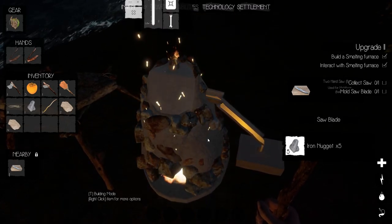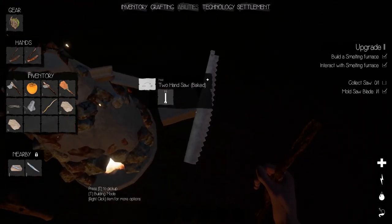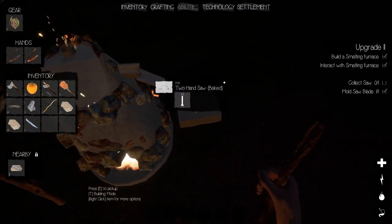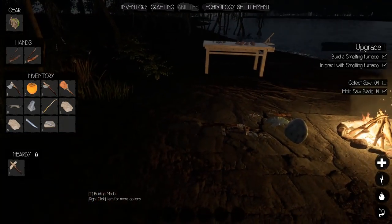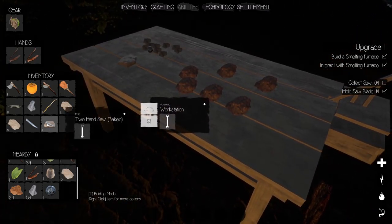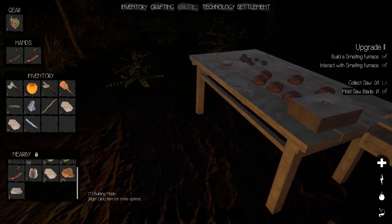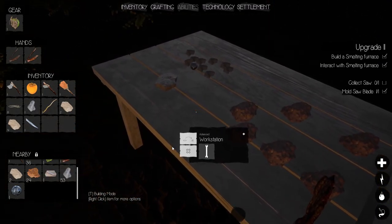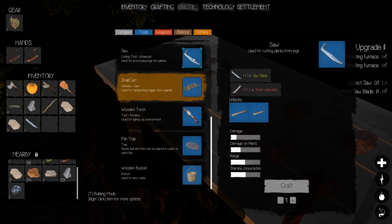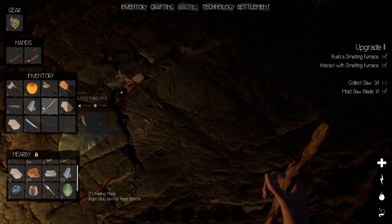Oh there it goes — cool! Then we can take it out — everything just drops to the ground. There's no real container here, it's more like you're shaking it out. Now we can just pick that up. I haven't actually needed to make multiples of the saws. We have the saw blade and we need to mold the saw. Under tools — the saw requires two short solid sticks.